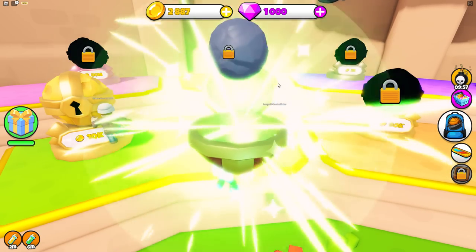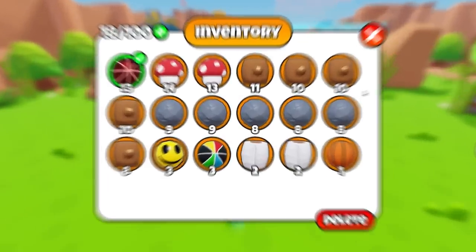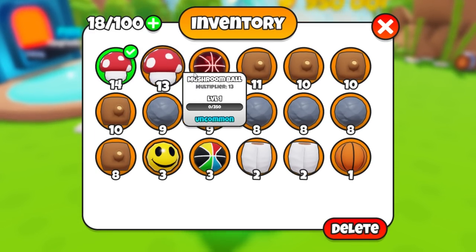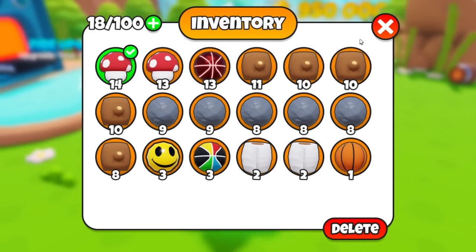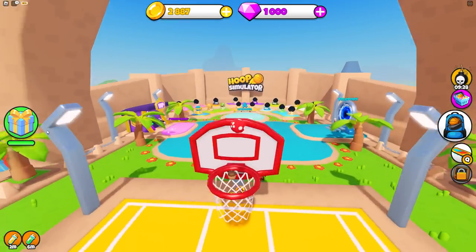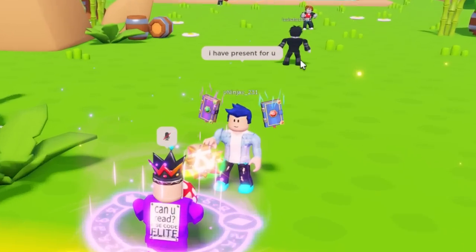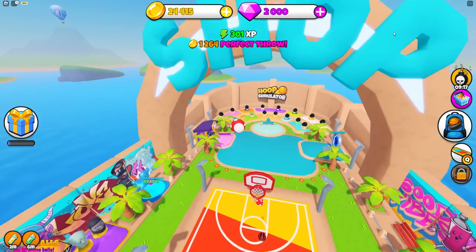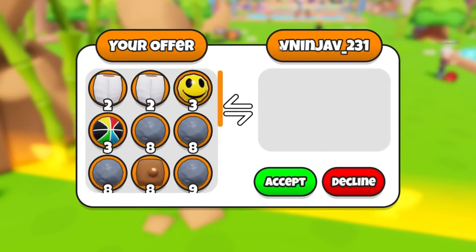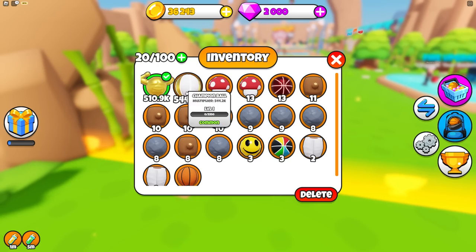One more time, acorn. Oh, it gave me the ball of destiny. Let's see what we can do. That's still stronger than these. Why is that higher than that? I'm going to do it from here. Mario loves mushrooms. Oh, we've got gems. He says he's got me a present. What's this present, man? He wants me to turn on my trades.